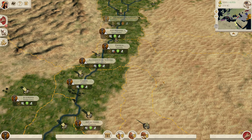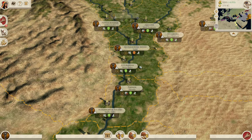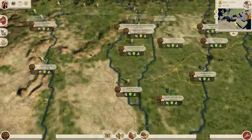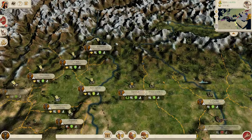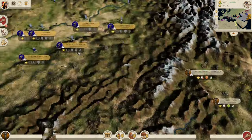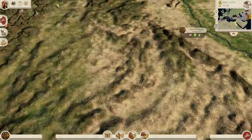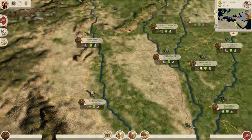Around 300 BC the Seleucids and the Mauryans fought a brief war, but it ended in a treaty - the Seleucids got Indian elephants and the Mauryans got Arachosia, Gedrosia, Parapamisadae and the Indus regions. From there on their dealings with the west were pretty minimal, but they were also highly influential in the rise of Buddhism, which would find its way into the Greco-Bactrian kingdom over here, as well as Persia.